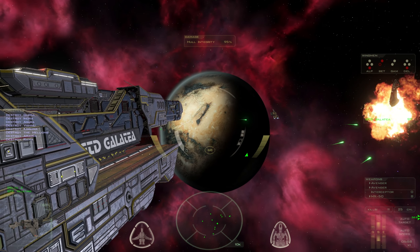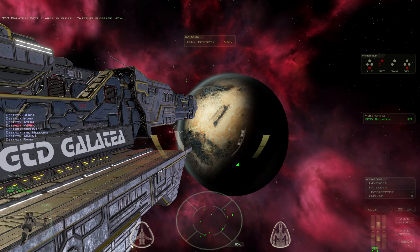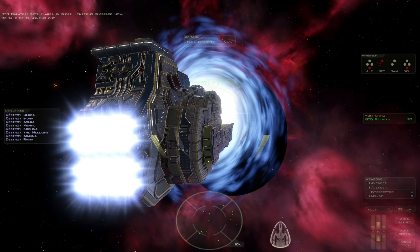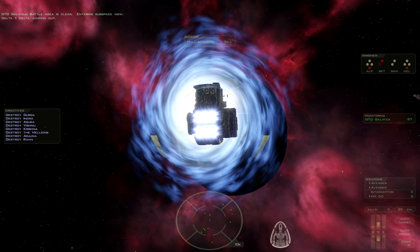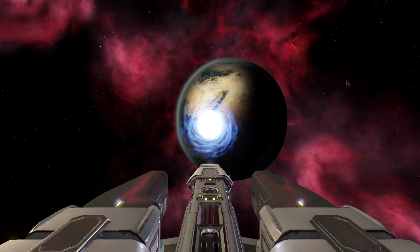It's nice to fight alongside the Galate for a change. Battle area is clear — entering subspace now. Can we go inside first? Delta jumping out. Well, bye. Beta wing is out of here — what's left of it anyway. Let's head back to base, Alpha Wing. We were just there — we could have gone.